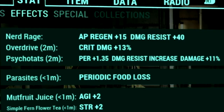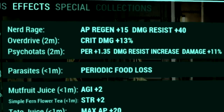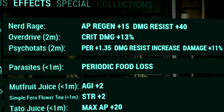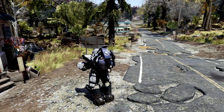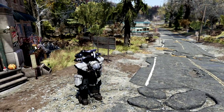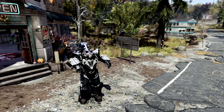Over in our chem buffs, we're using Overdrive to get plus 13% critical damage, and Psycho Tats to get plus 1.35 perception, a damage resist increase, and plus 11% damage. If you enjoy Fallout content like this and want to see more, I also made a video over one of the best heavy guns in all of Fallout 76 — the Gauss Minigun. I'll link it on screen right now.